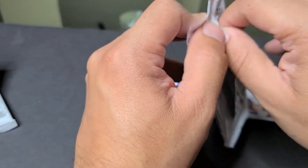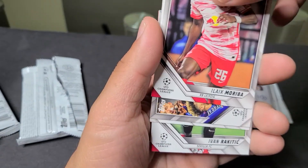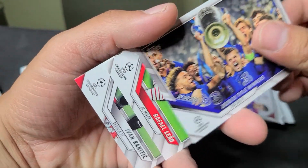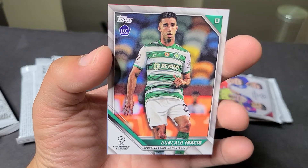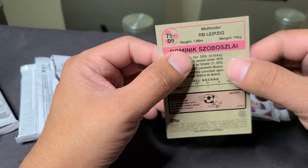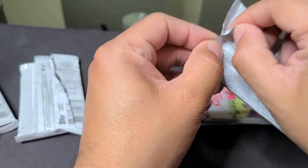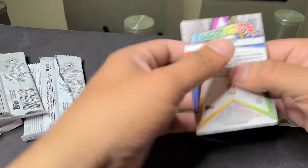Hopefully we can pull a Jude Bellingham, a Haaland — what would be pretty cool. We got a Rafael Leao, Ivan Rakitic from Sevilla, Gonzalo Inacio rookie from Sporting, and a Dominic from RB Leipzig — very nice style, looks like an old school style card. Not numbered, but still a very nice card. A lot of people look for numbered and autos right now — the card market is kind of crazy. People are definitely looking for numbered right now. We got Christopher Scott and Anthony.